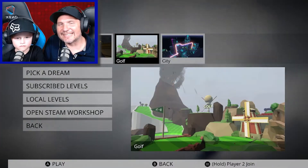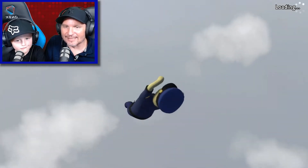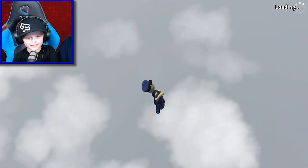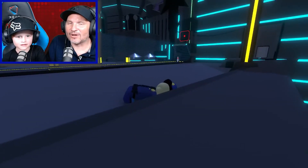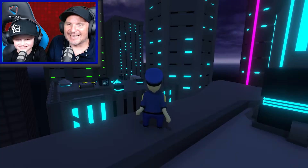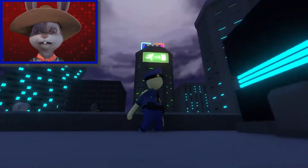So today we're going to be doing the city level. This level looks awesome — it's got all the neon lights, it looks like an amazing city. Here we go. And today we've got a new friend with us. His name's Edgar. Hello everybody, my name's Edgar and I'm going to be on the video today.